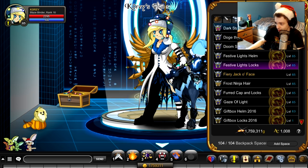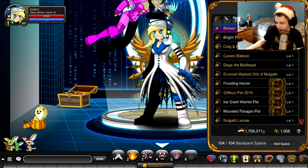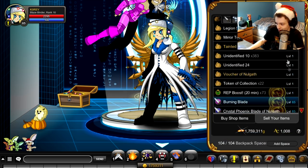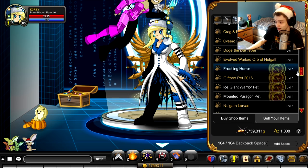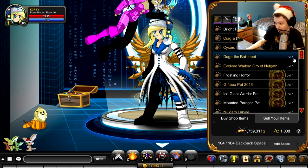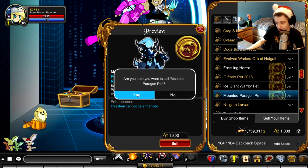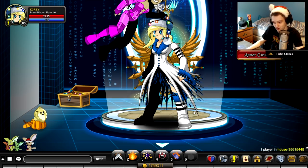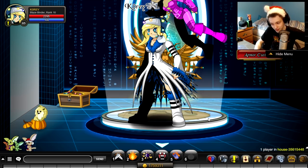I almost forgot the most important part of these videos — the part where we sell it, because it's not as good as Bright Paragon. Let's equip another pet and go to a shop to sell items. I can always buy this back in my buyback shop, so it's not a big deal. There's my Bright Paragon. And the Mounted Paragon Pet — sell it for 1800 Adventure Coins. Done. It's not as good as Bright Paragon, and I have Bright Paragon. I'll buy it back if they ever change it and show you guys the changes. Thank you guys for watching — leave a like and Merry Christmas.